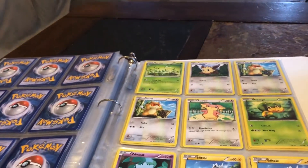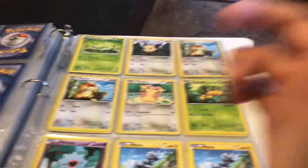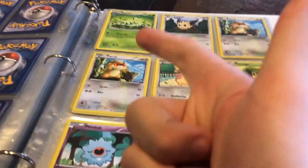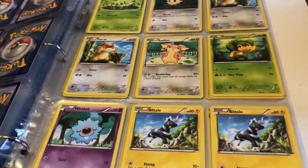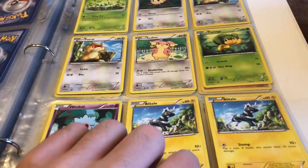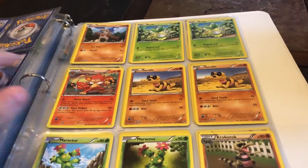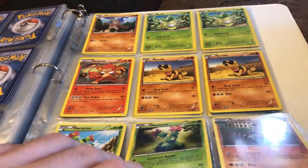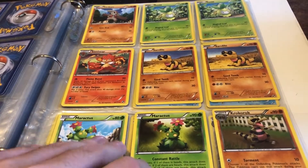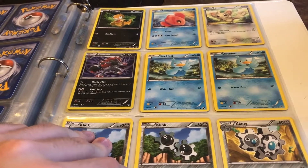It's cool going back through this, but I wish my 11-year-old self would have realized to get some Plasma Storm, Plasma Freeze, Boundaries Crossed — instead of buying the same set so many times. I probably would have a much better binder, but it's still pretty cool because I'm probably pretty close to a master set. I might even just go and buy the other couple cards I need. We got Krokorok, Sandile — I don't think I have Krookodile, so I need that still.